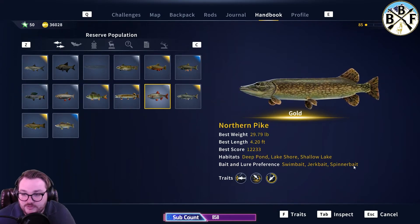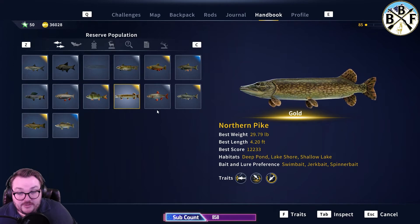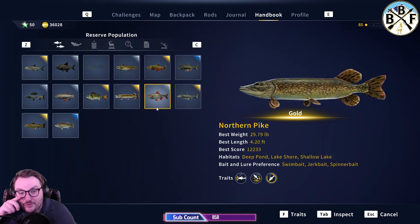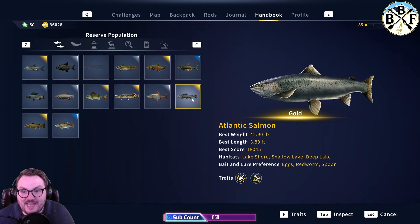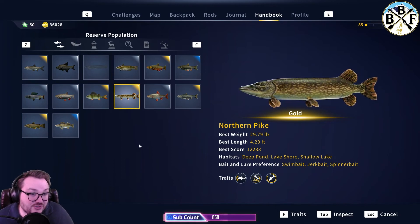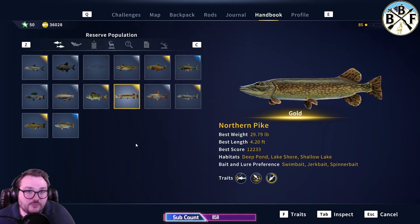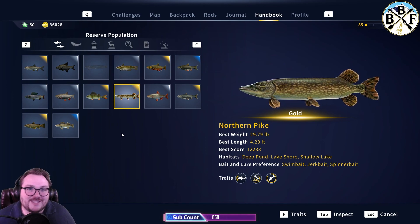These traits are listed for every single fish, and some fish are more particular than others. Pike, for example, are absolutely not picky — they seem like they'll hit on anything at any time of day. Same with salmon. Good luck, and I hope that helps! In future videos we're going to go over more in-depth things like hook size and how it affects which size fish will hit your lures and bait, to improve your chances of getting those big golds. Stay tuned — see you in the next one!